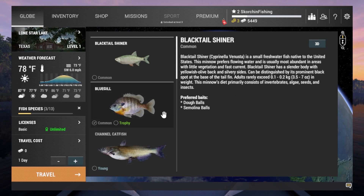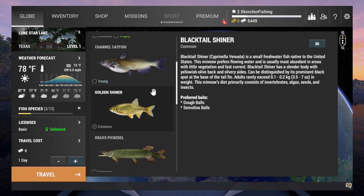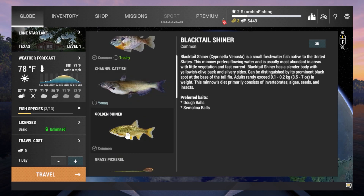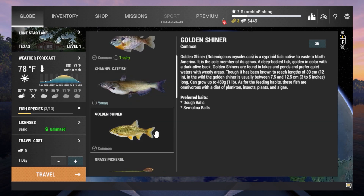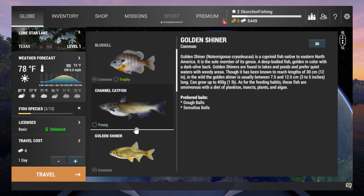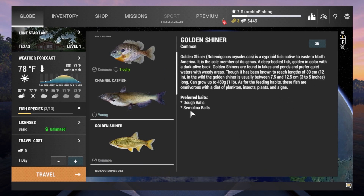The game gives you distinguishing features so you can tell how the fish looks. If you've caught this fish in real life you might recognize it from the game. Don't get confused — the blacktail shiner has what I'd consider a brother: the golden shiner, which almost looks like a goldfish. Two different fish with their own personalities, traits, length in centimeters, and weight.